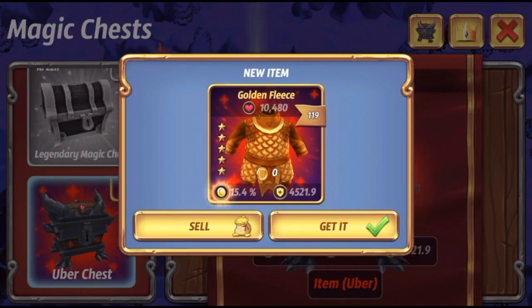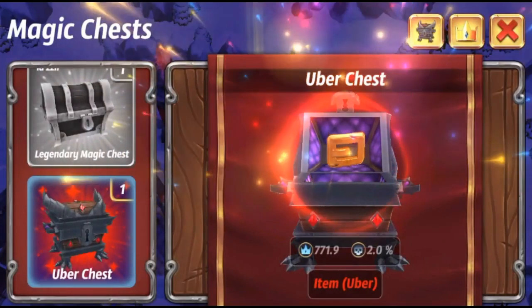Ooh, 15.4 gold percent — golden fleece! You see golden fleece, we know what that symbolizes: that's a gold bonus.